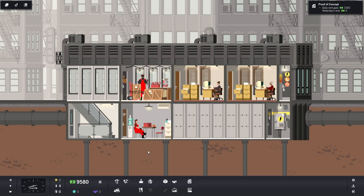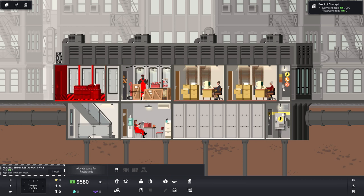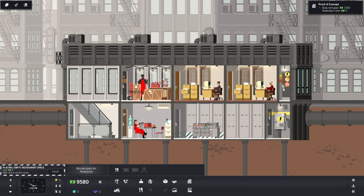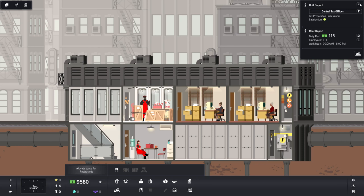We know tenants will want somewhere to eat, so we're going to allocate space for a small restaurant. For this first episode I'm going to show a bit more of the game, which may not be the best money management but I want to show what's capable. If you enjoy this, leave a comment and a like — it's a little slower paced than what we normally play but I think it'll be fun to check out.